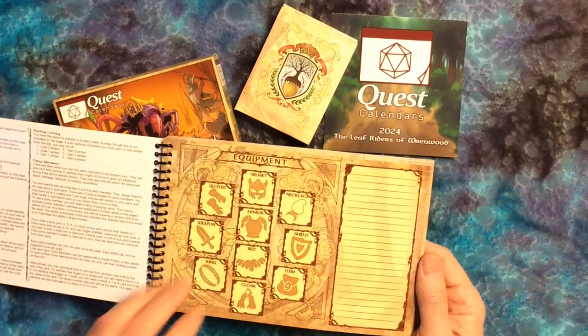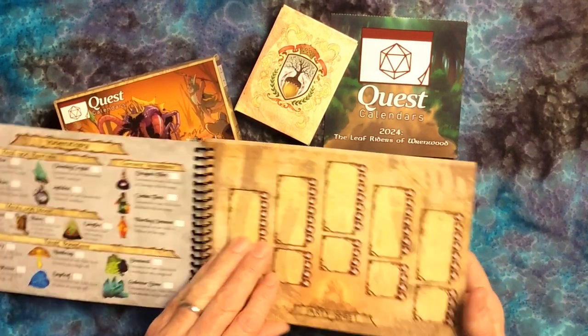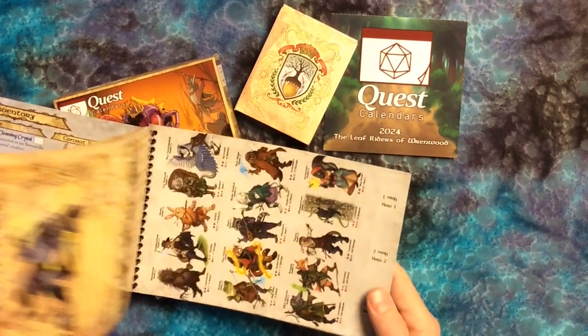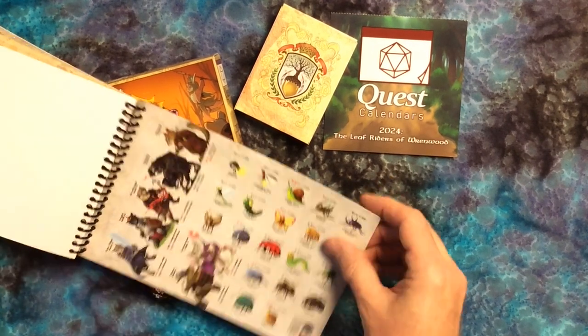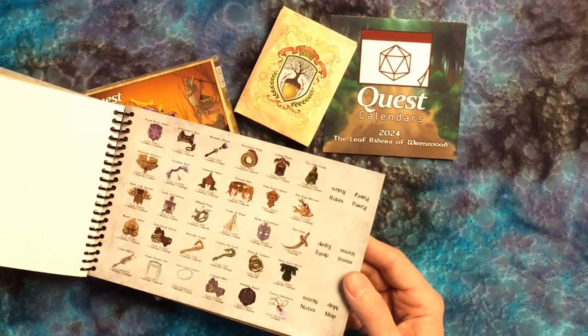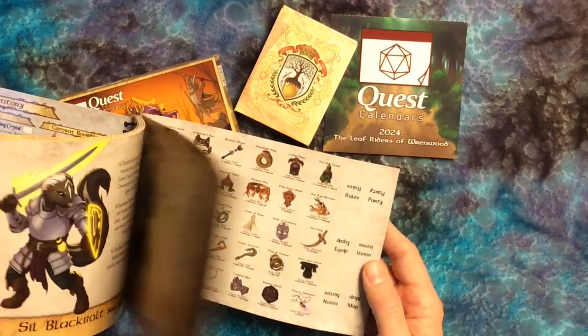And then there are some sheets for equipment and inventory and NPCs that you might gain. Along with those, there are stickers in the back — the NPCs, their pets, as well as the equipment that your party may gain later in the adventure.